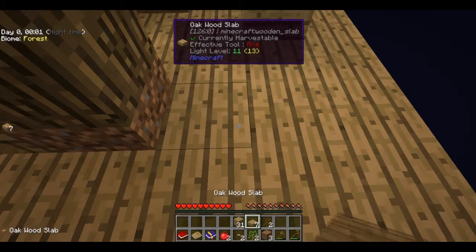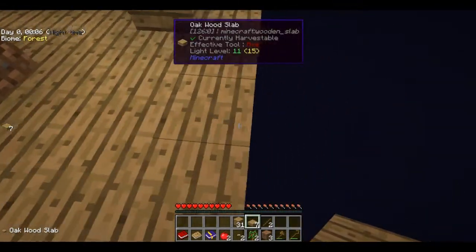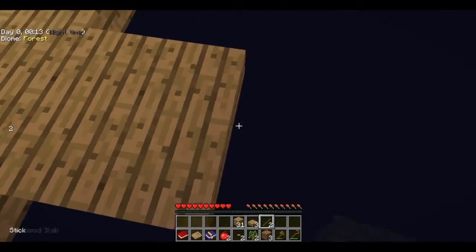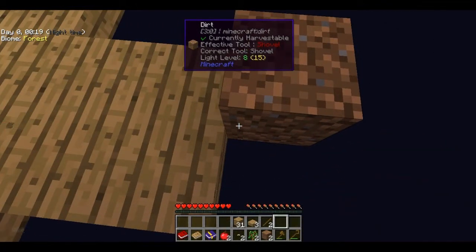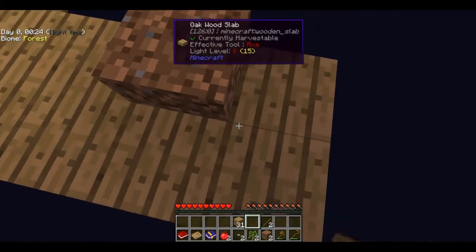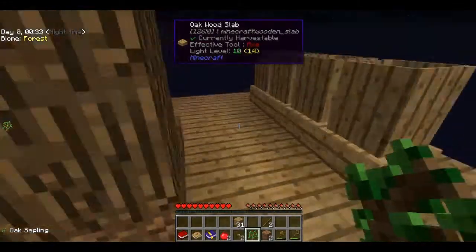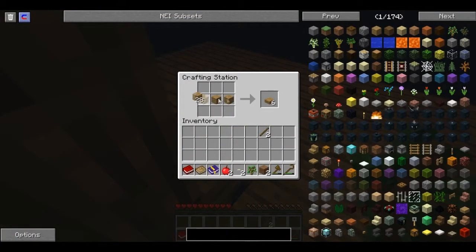Maybe put a five block gap between the trees so then we don't have huge trees to contend with. Three, four, five. There we go. Let's plonk a sapling down there.